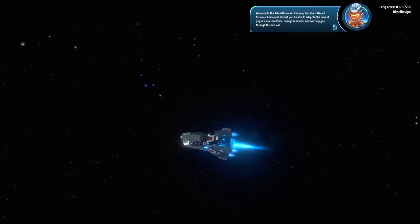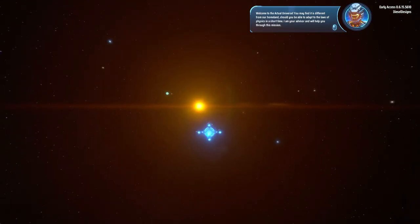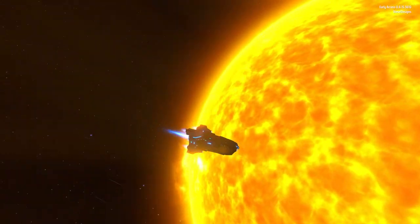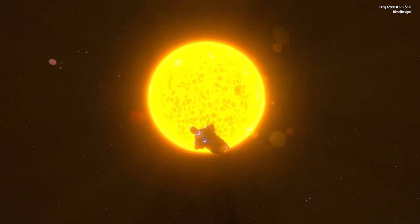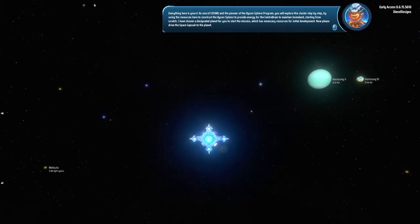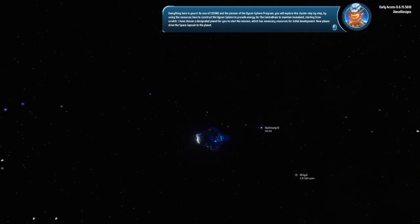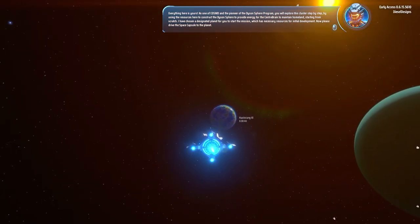Welcome to the actual universe — not the fake one, different from our homeland. Should you be able to adapt to the laws of physics in a short time? I am your advisor and will help you through this mission. As one of Cosmo and the pioneer of the Dyson Sphere Program, you will explore this cluster step by step, using resources here to construct the Dyson Sphere to provide energy for the center brain to maintain homeland, starting from scratch. I have chosen a designated planet with the necessary resources for initial development.